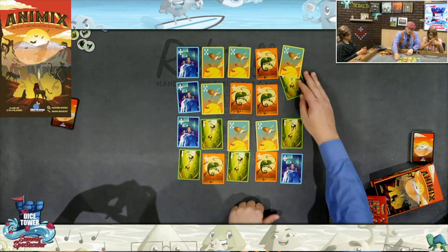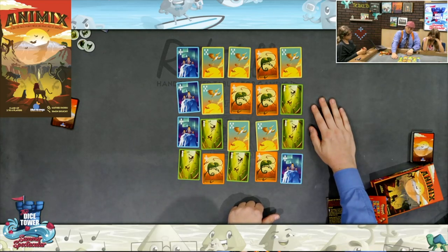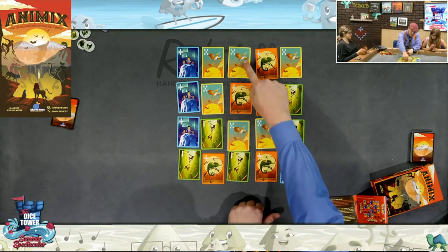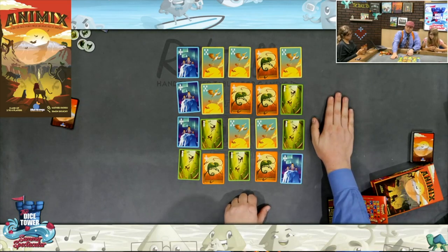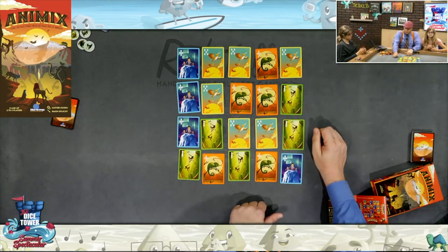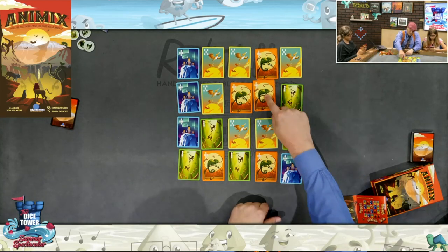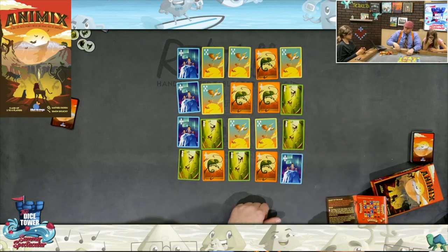For the monkeys, you find the column that has the most monkeys in it — right now that's this column — and each of those monkeys is two points, so monkeys are worth four right now. For pelicans, you find the biggest interconnected group diagonally — here we have three — and get two points each, so pelicans are worth six. For penguins, it's the same thing but orthogonally, so here we have three next to each other: penguins are worth six points. The chameleon gives you points for different animals next to it — this chameleon is next to three different animals, so it's worth six points.